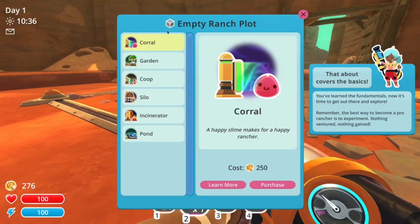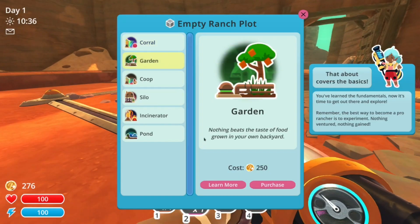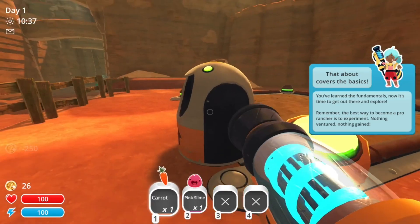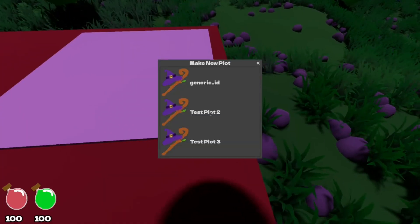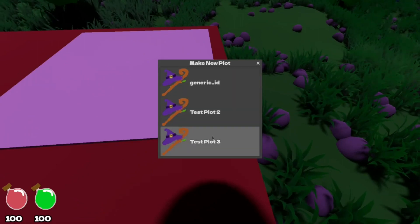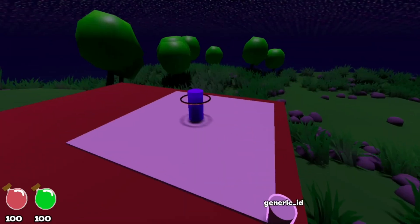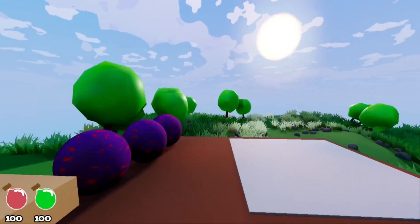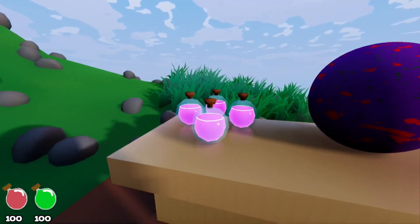My first task was to make a plot. Empty plots are the main system for building up your base in Slime Rancher, and I intend the same thing for my game. Each empty plot can be built into any particular thing, and later on these things will do stuff like holding your creatures, growing crops, and more. For now, I just have some placeholders to test the mechanics.